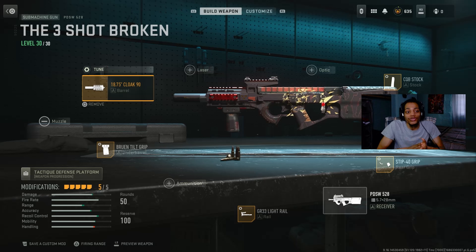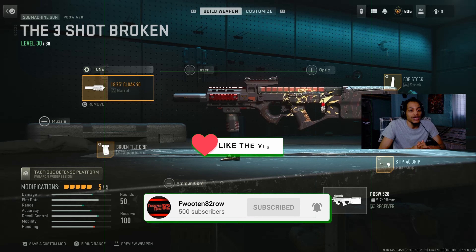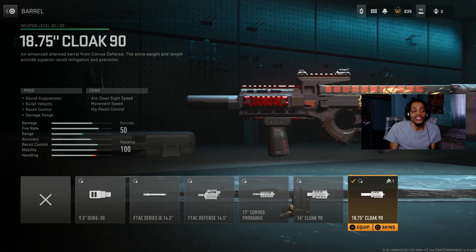Alright guys, I'm on YouTube. So today I'm gonna show you guys my best three-shot broken class of the PDSW 528 submachine gun. This gun is very, very good and that's good — they didn't touch this gun. I'm gonna show you guys this class. On the barrel, we got the 18.75 Cloak 90 barrel. This is actually a good barrel. We got the Terra Thorna Pro with sound suppression, bullet velocity, recoil control, and damage range. This is actually a good barrel.